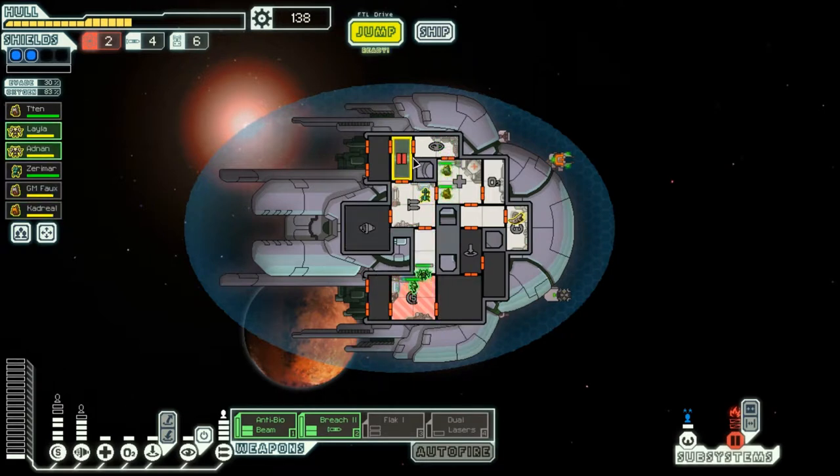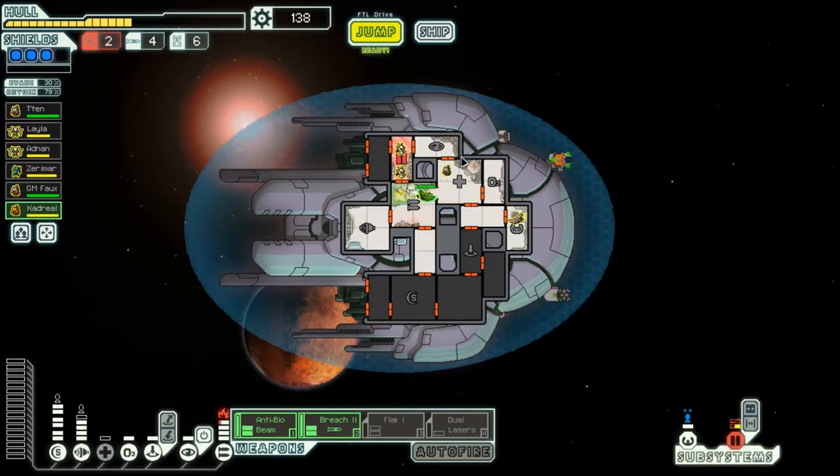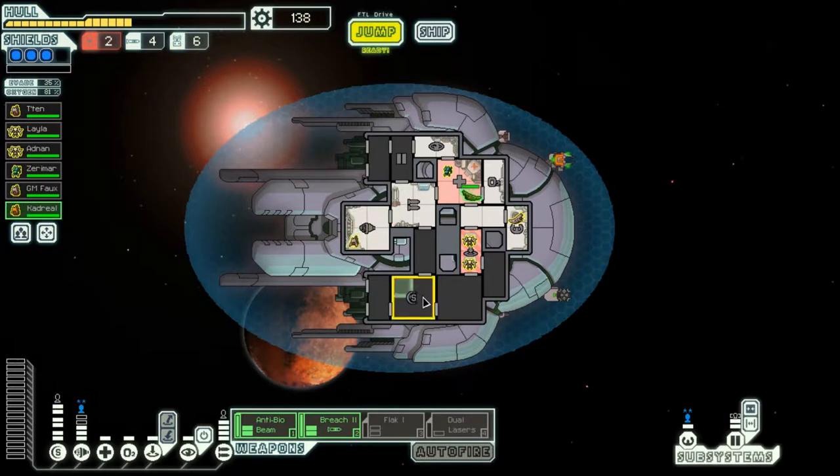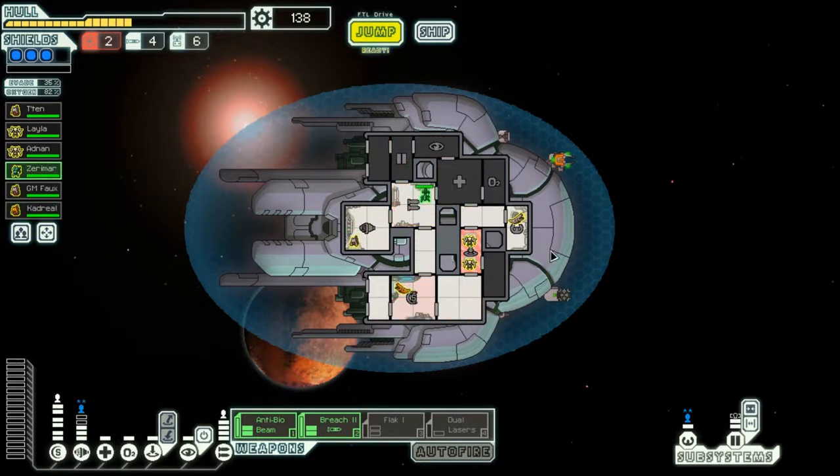Yeah, okay, you guys go in there — there is a hull breach as well. We took a whole bunch of unnecessary damage. We've got fires going on. It's like the most obnoxious fight. Alright, you guys go back in there. Alright, return to your stations — we haven't saved stations, that's what's going on. You get to healing, you get in there temporarily. Get oxygen back in there, then all of you guys can go in there and get healed.